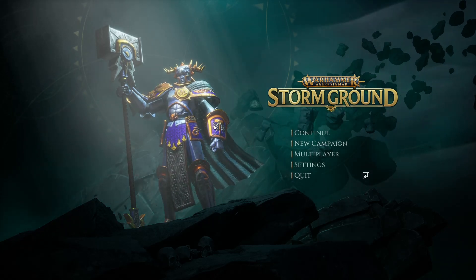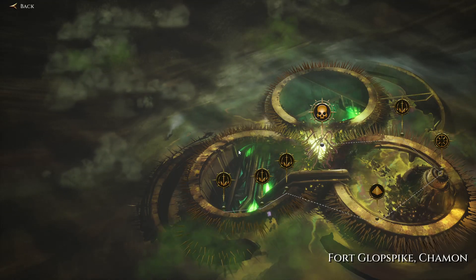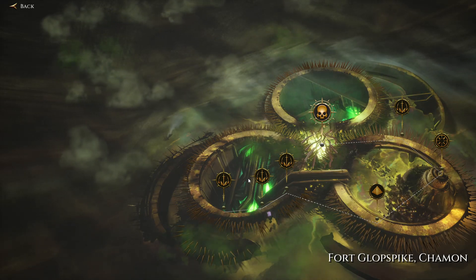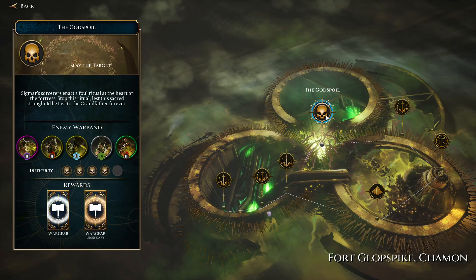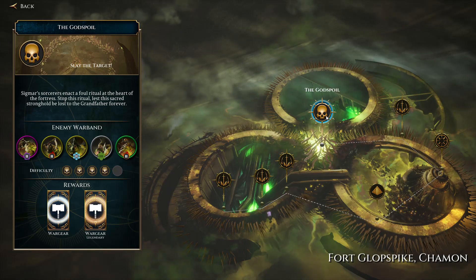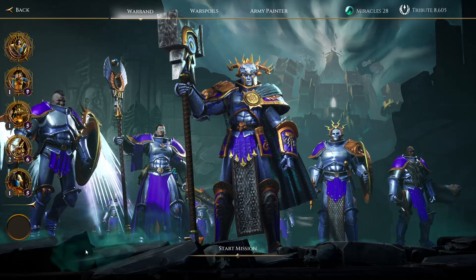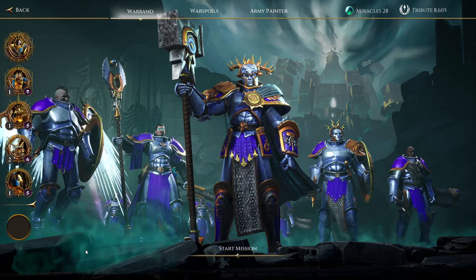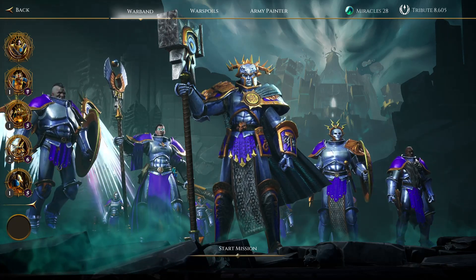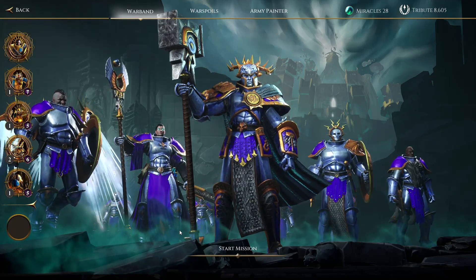Age of Sigmar Stormground part 2. We've progressed through the complete first stage to the second map of the campaign, all the way to the very end stage of the second half. After playing this far, I feel I can fairly say that what you saw in the first video is essentially the entire game. I've been waiting for a challenging fight requiring interesting tactics and strategic thinking, and it has never appeared. I'm at the final stage of the second map and my characters are so overpowered that there's almost no strategic decision-making required whatsoever.